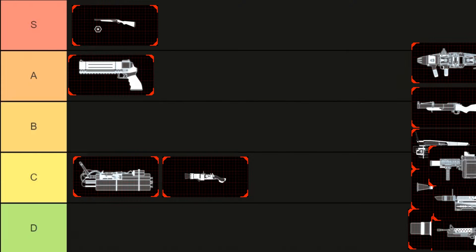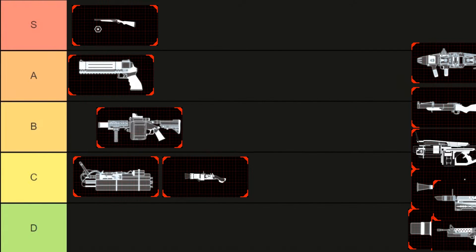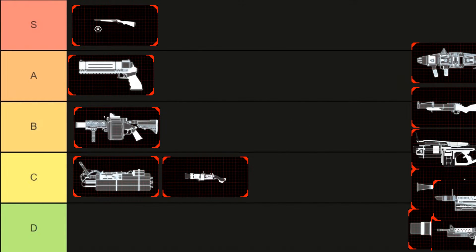Now we got the M32, and this thing is a little bit underwhelming. If you get up close and personal to a Scrake you can just shoot him six times and headshot him, but why would you use this if you have the RPG? I would put it in A tier if it weren't for ghost shells and ghost projectiles on multiplayer. On solo it works fine, but on multiplayer sometimes it just doesn't even shoot. The long reload is also awkward, so I'm probably putting it at C.